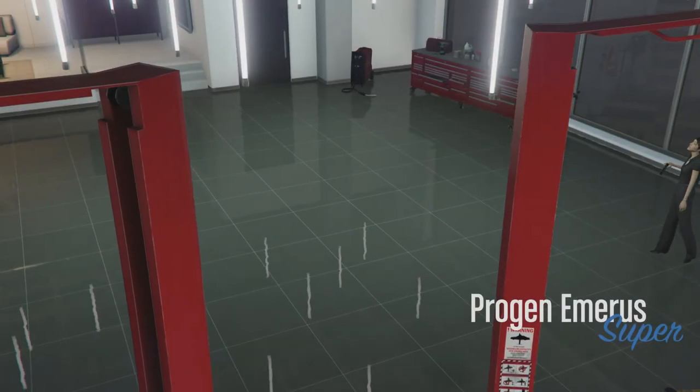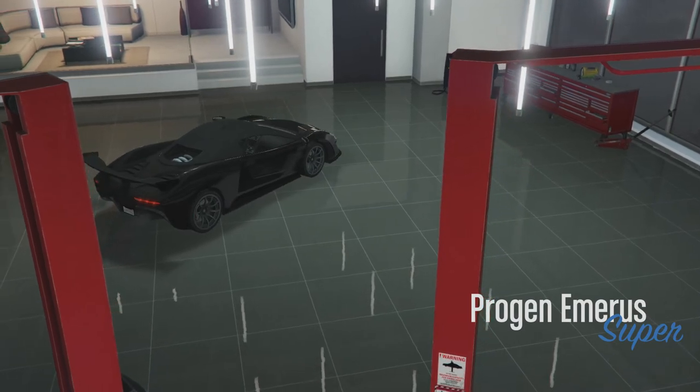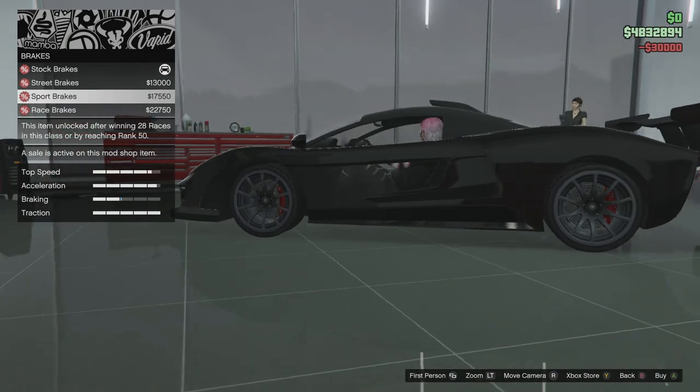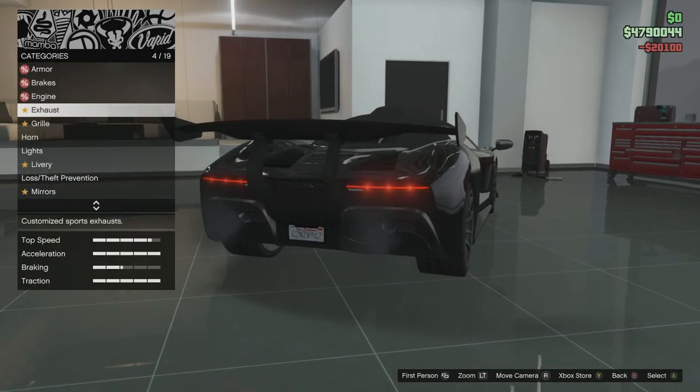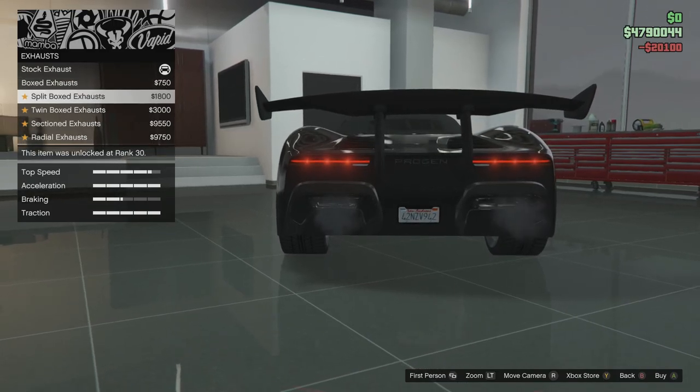We got four million dollars right now - we had eight million but we upgraded the penthouse and now we got this. So: armor, you already know. Brakes, gotta have max. Engine, gotta have that. Level four exhaust pipes. We got the box, the split box...